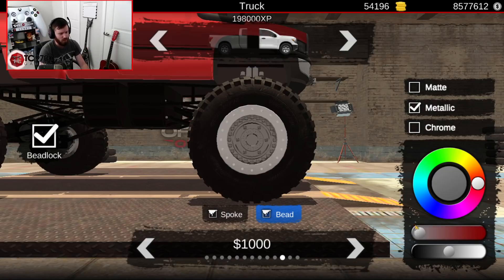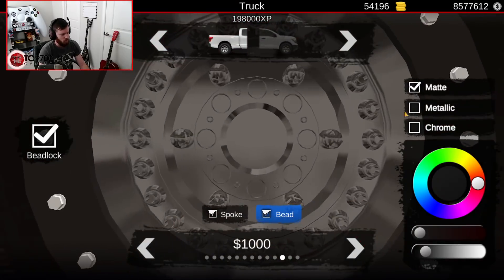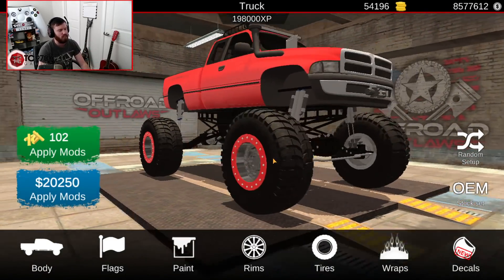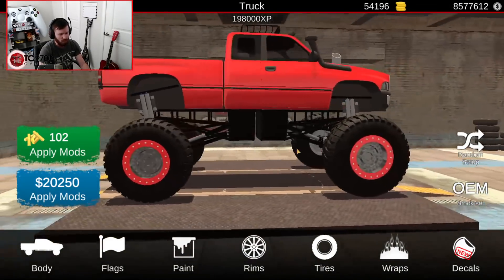To me, the metallic gray has always looked really good. We'll do a really nice metallic red on the bead, because I like to have a dark color on the wheel face itself and then have the beadlock match the truck color.